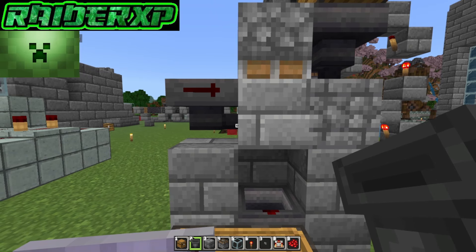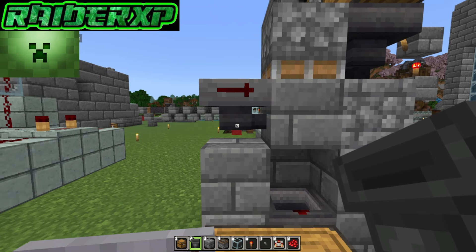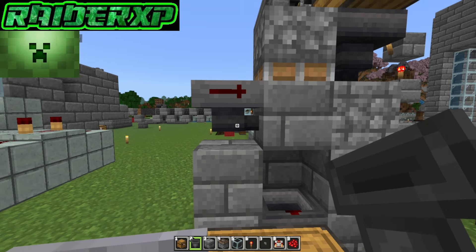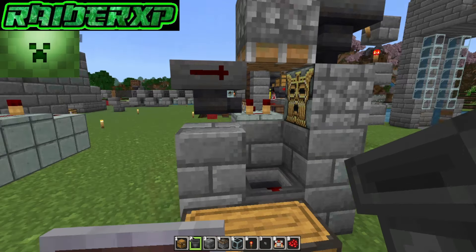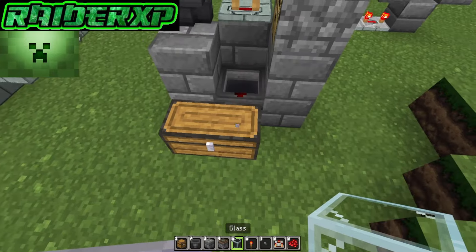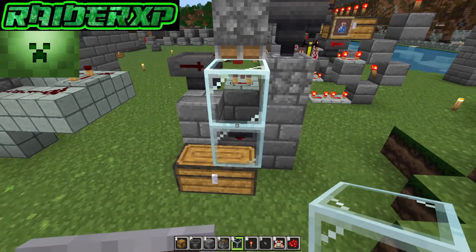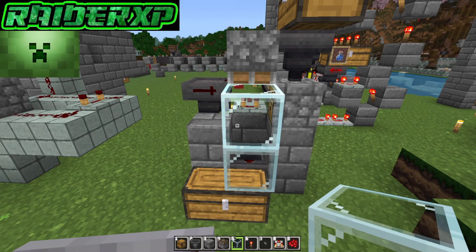I use an add-on called Directional Hoppers — that shows me exactly which way my hopper is pointing so I never get confused. It's a really handy little add-on. Go ahead and break that temporary block, grab your glass, and crouch down to place two pieces of glass on top of that chest, just like so.